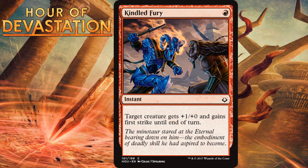Kindled Fury, for one red mana, is a common instant: target creature gets +1/+0 and gains first strike until end of turn. This is a combat trick we've seen a few times and it's always fine. Costing only a single mana makes it attractive — you can usually do a lot more on your turn, and leaving one red mana up on your opponent's turn is easy. It helps break through larger blockers at low cost. It does have the downside that all combat tricks have — you open yourself up for a 2-for-1 if your opponent has untapped mana. This is a solid C, best in aggro decks.